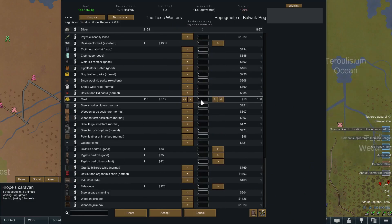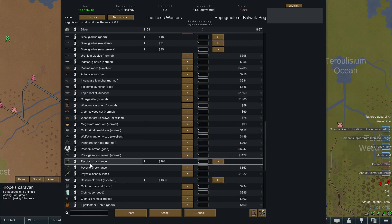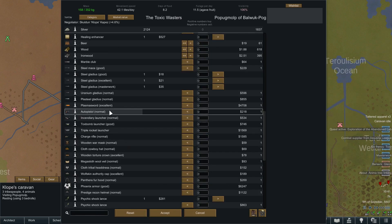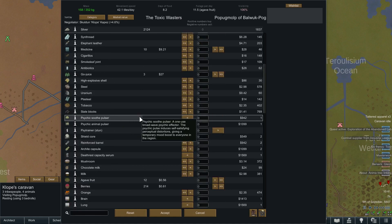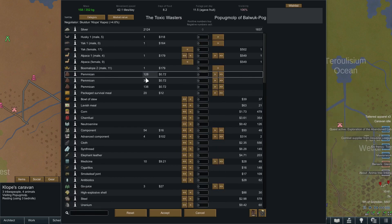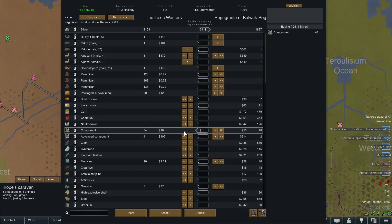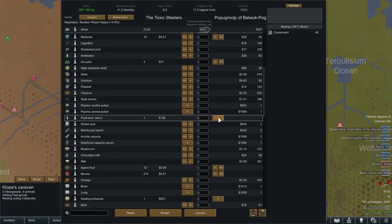We have arrived at our final caravan stop, and after a cursory glance it doesn't appear there are any resurrector serums. That's okay — it was a long shot but worth it. I was prepared for the disappointment. I'm going to grab all their components at the top, which almost wipes us out, so maybe I'll give them some pemmican to balance it out. That's it for this caravan — time to bring them home.